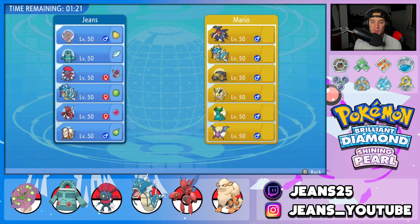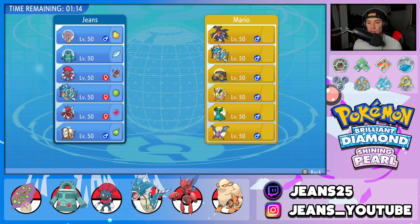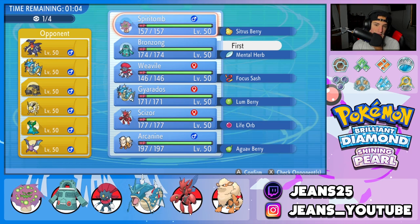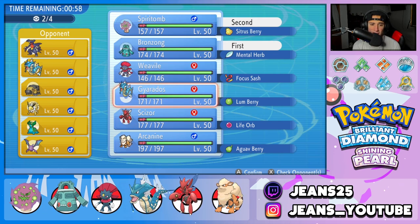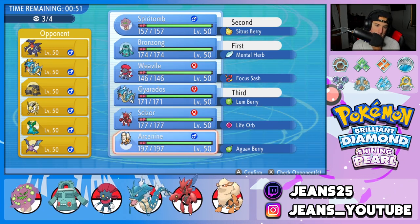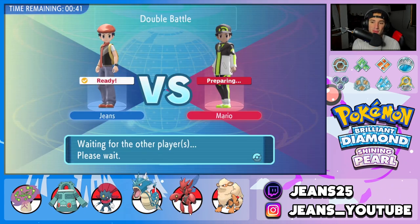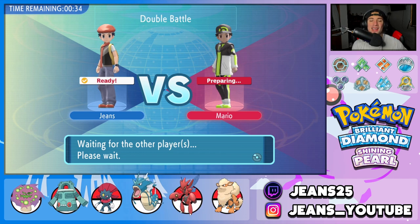First match coming at you guys for today's video. We're going up against a really cool team — this guy is rocking a Sand team with Garchomp and Hippowdon with Sandstream. He also has Gyarados, Jolteon, Gastrodon, and Crobat. I feel like Bronzong with Trick Room alongside Spiritomb can really get us rocking here, so I might end up leading both those Pokemon. I want to bring Gyarados for Ice Fang value, so we'll go with him. And for the final Pokemon, I'm going to lock in Scizor.